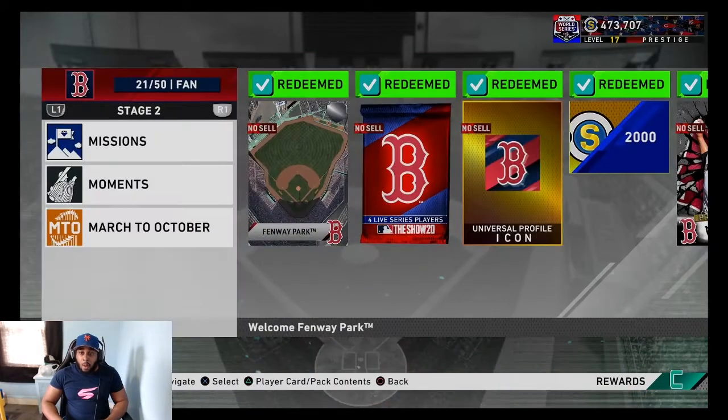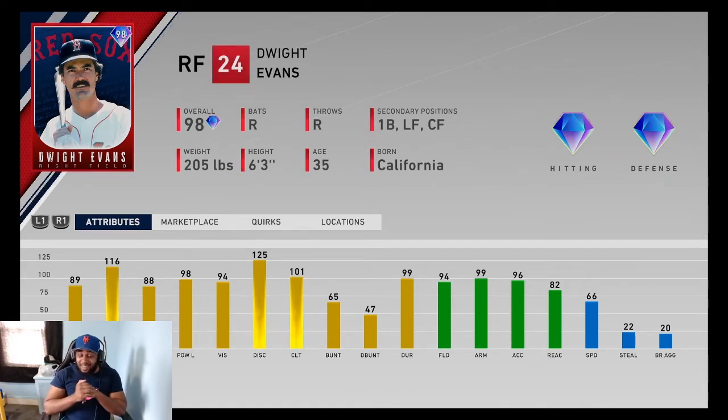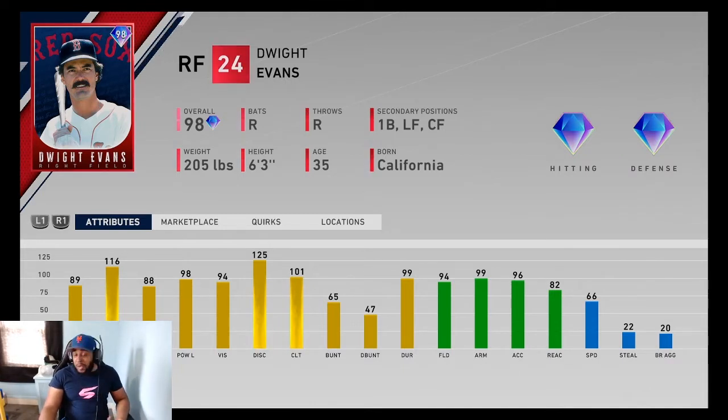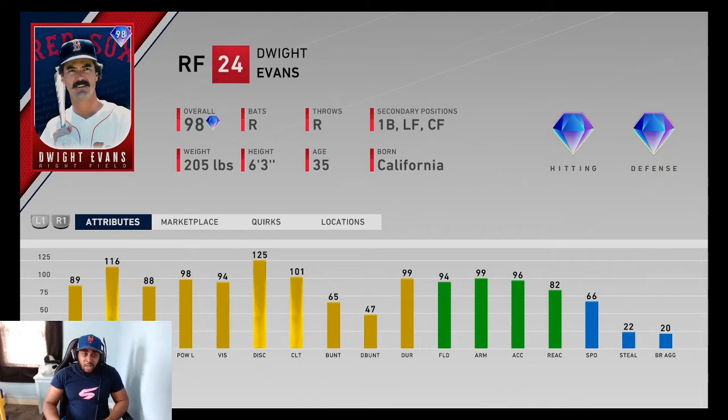Boston's Stage 3 is Dwight Evans — solid card. He can play all outfield positions and first base, which is huge. 88 power against right, 98 power against left, 89 contact, 116 contact against left. High discipline so your check swings won't be called. The fielding is outstanding: 94 fielding, 99 arm strength — the reaction's a little iffy and he doesn't have the greatest speed. If you prestige him, reaction goes up to 85 and he's got 69 speed. Solid card. If you're a Red Sox fan who's gotten through the team affinity, definitely go for it.